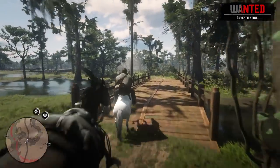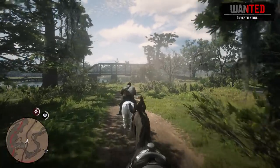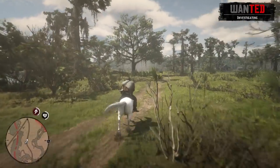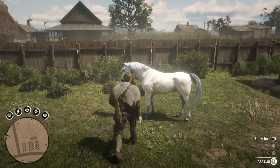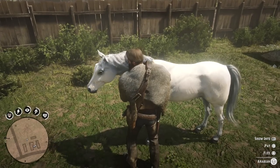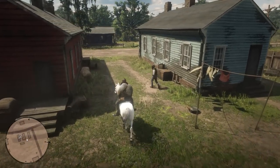Welcome back to another Red Dead Redemption 2 video. Most of you know about the rare white Arabian horse found in the northern region of the map near Lake Isabella, which has been deemed the best and rarest horse in the game. In this video I'll be showing you a second location where you can get a white Arabian horse, and you don't even need to go through the trouble of breaking this one in unlike the one up in the north.